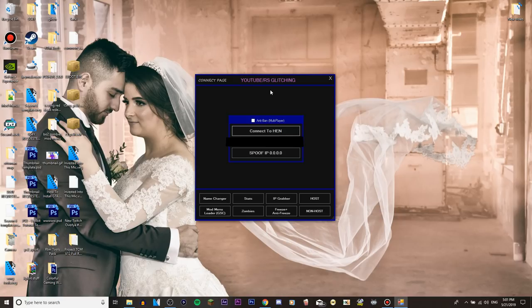Don't do anything. If you are going to mod multiplayer, you can check the anti-ban - however, even though I didn't check it, I still didn't get banned. Now that we are connected and the text flashes colors, we're good to go. You can also spoof your IP - if you're in a lobby and someone can get your IP, just click on it once and it should say 'IP Spoofed.' From here, we are going to click on 'Modloader GSC.'